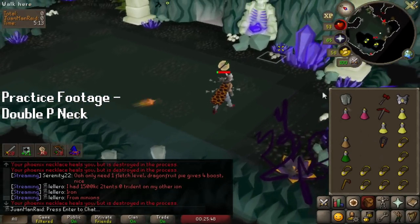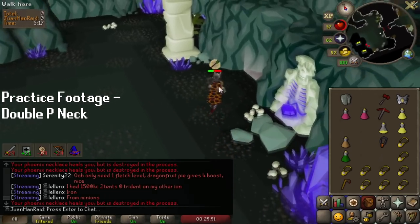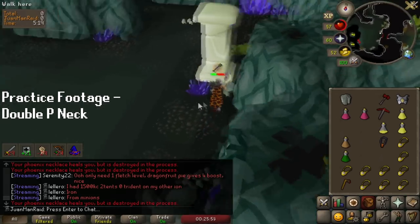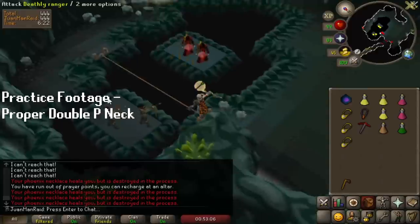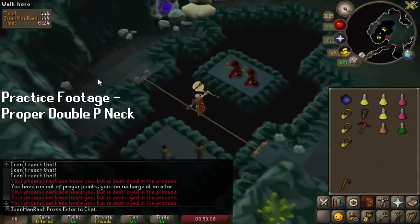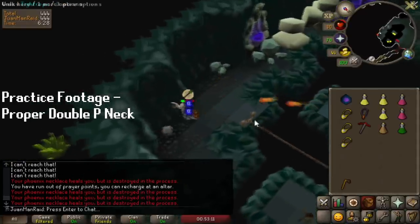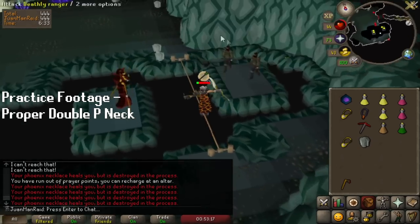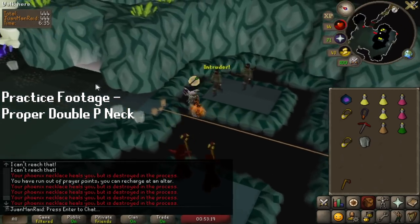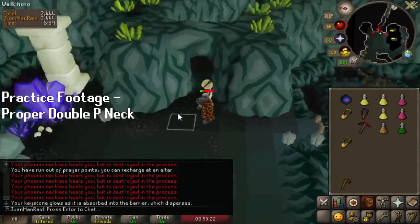With the single method, I had to drink a brew, grab the crystal, and put on the Phoenix Necklace all within basically a tick or two perfectly without any delays — incredibly tough. Whereas with the double Phoenix Necklace method, I start off by wearing my first Phoenix Necklace, then cross the rope. After crossing the rope the first time, all I have to do is click on the crystal properly, and right before I make it back to the rope, put on the second Phoenix Necklace. It's a lot less clicking — way easier.